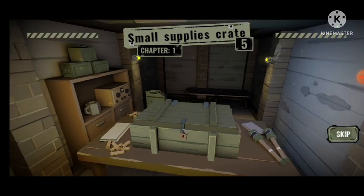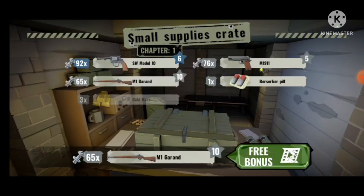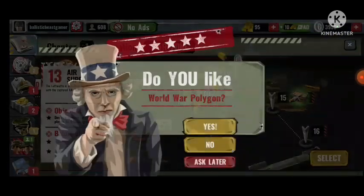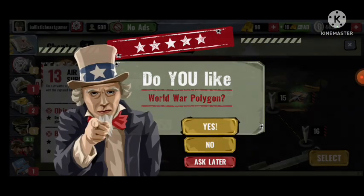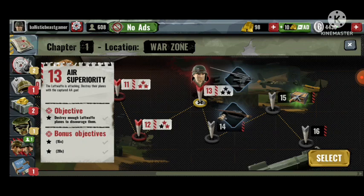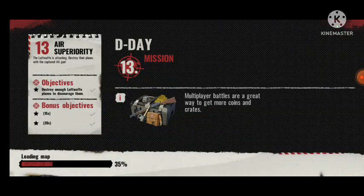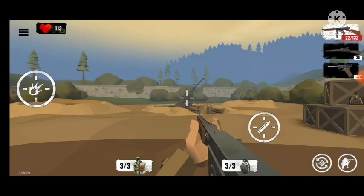Small supply sprites: SW Model 10, M1911, M1 Garand, Berserker, and a lot of other things. The next mission is Air Superiority — the Luftwaffe is attacking. Destroy the planes with the captured AA gun. Multiplayer battles are a great way to get more combat crates.